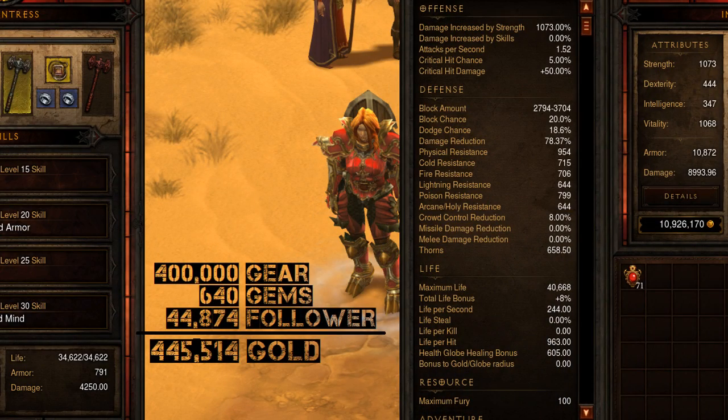Let's tally it all up, equip all the gear, put in those flawless square gems, and see what we come up with. Here's the slide. This is my barb with shout on, with the tank spec I typically use for Act 1 and 2. I spent 400,000 gold exactly on all the barb gear, 640,000 for the gems for the barb gear, and about 45,000 for all the Merc gear — bringing the total cost of all gear including gems and mercenary gear to 445,514 gold.